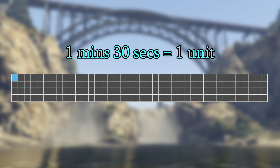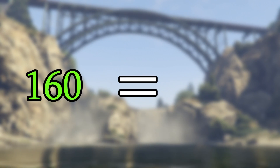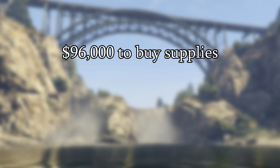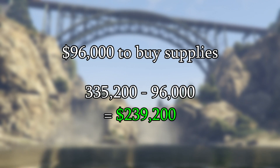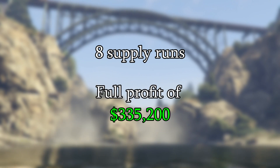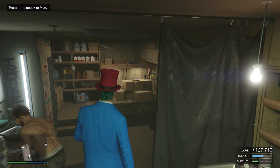With the equipment upgrade it takes 1 minute and 30 seconds to acquire 1 unit of product, which is worth $2,095. It will take 4 hours to completely fill up your acid lab. When filled it sells for $335,200. Only 1 unit of supplies gets taken up every time 1 unit of product is made, so you'll need 160 units of supplies to make 160 units of product. If you're buying supplies it will cost you $96,000, which leaves you with a much better profit of $239,200. If you're stealing supplies you need to do around 8 resupply missions, leaving you with a full profit of $335,200 — minus your time of course. As you can see, this business is miles better with the equipment upgrade.